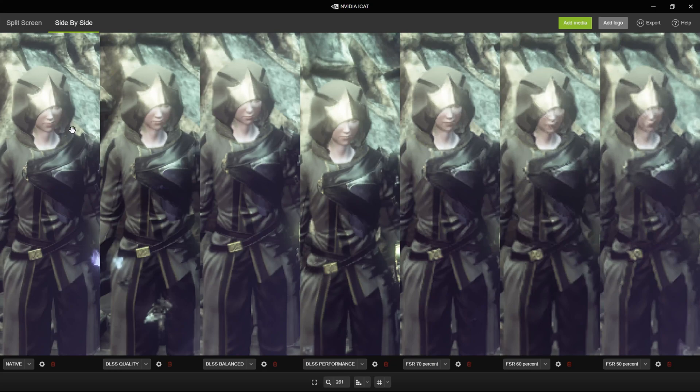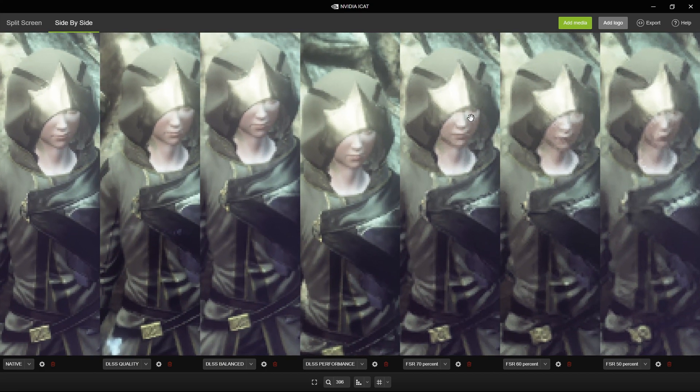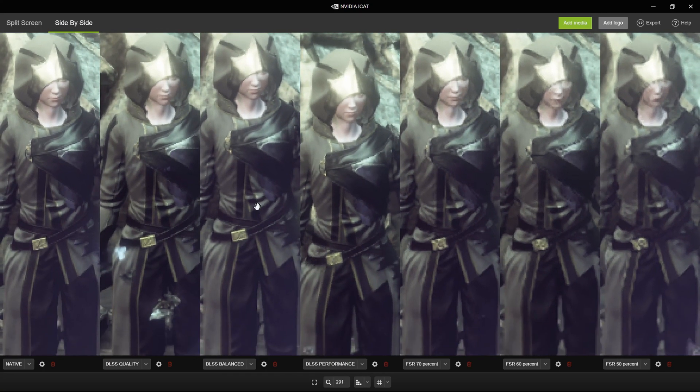Looking at the native image, you can see the face very clearly. In all DLSS presets — even the lowest DLSS performance mode — you can still see the face perfectly well, just as in the native image. If you look at FSR, however, even the highest FSR preset starts to destroy the detail on her face. The lower you go in resolution the worse it gets, and at FSR 50% the face is essentially gone.